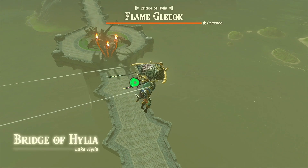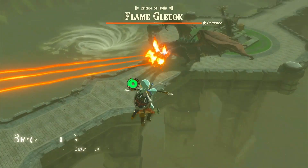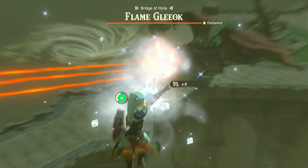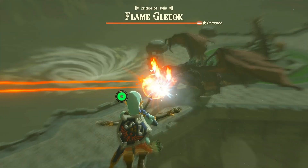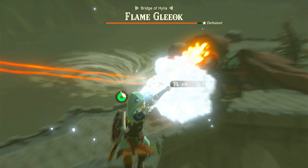Something that immediately comes to mind when you say arrow fusions is the keese or errokuda eyeballs that can be fused with arrows to make them home onto enemies. This is highly beneficial against bosses like the gleox, who can fly too far and too fast for your regular arrows to reach. They also come in elemental variants.